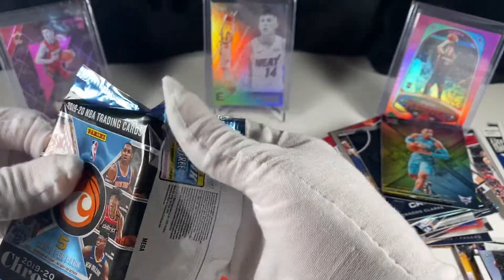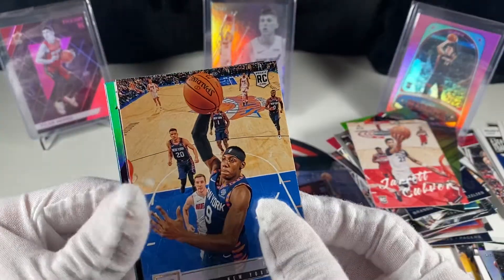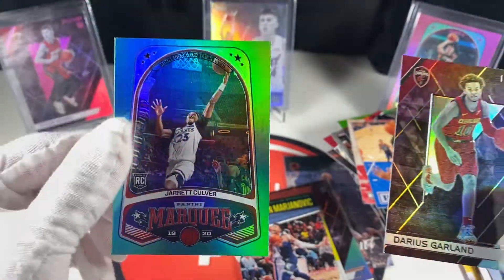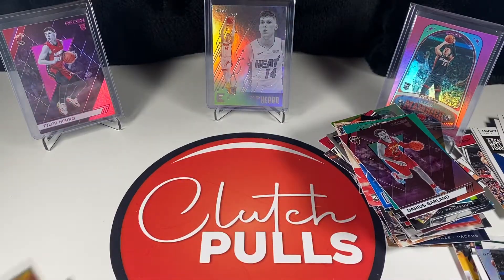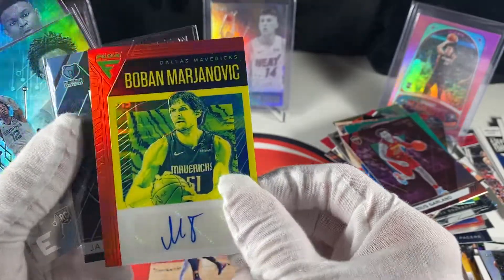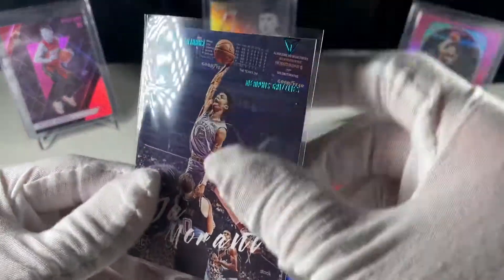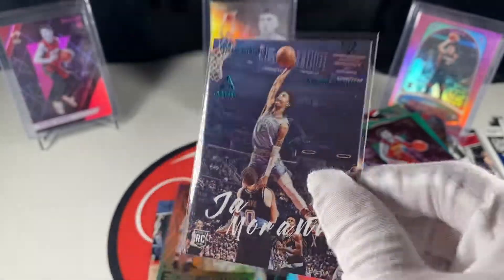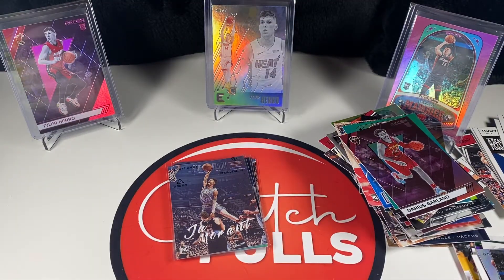Last pack — let's get a clutch pull, we haven't gotten a clutch pull in a while. Alright, we got Jarrett Culver, RJ, Oladipo, Garland — and our clutch pull is not a clutch pull: Jarrett Culver teal, printed nicely. Alright, that'll do it for this break. Highlights: Ja Prestige, Boban auto, Ja Recon, Ja Essentials, Zion Essentials, and this goofed-up Charlotte Hornets Ja teal Luminance card. Not bad — I don't know if we broke even but 20 packs is so much fun to rip, so it was worth it. Hope you guys enjoyed the video, see you next time, thanks for watching.